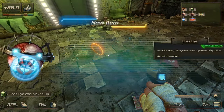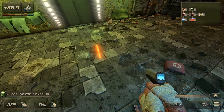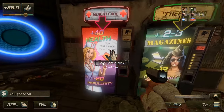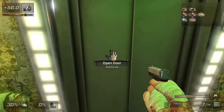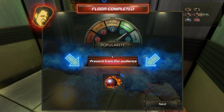Let's pick whatever the hell this is — boss eye, dead but keen. This eye has some supernatural qualities. You get a crosshair — finally. We get a little bit of money, two to three magazines. I don't know why my popularity sucks right now, but I'll live. Present from the audience: last bullet rare — all your weapons have one more bullet in the magazine. Neat.